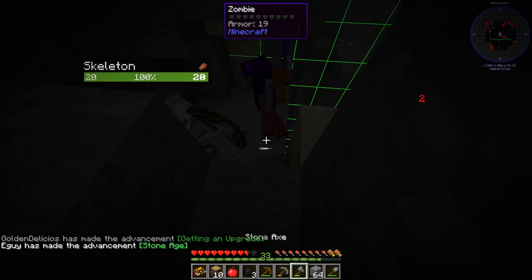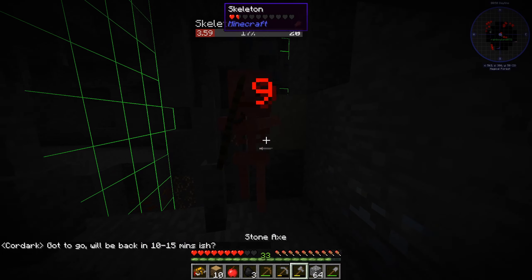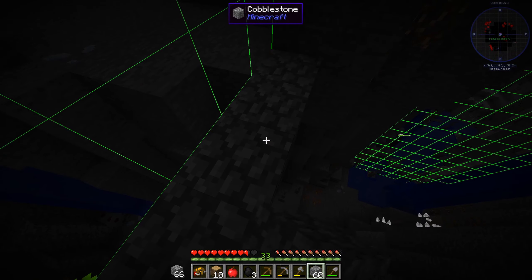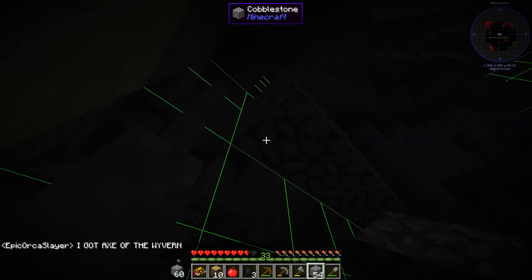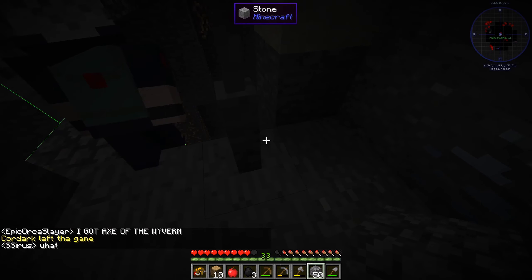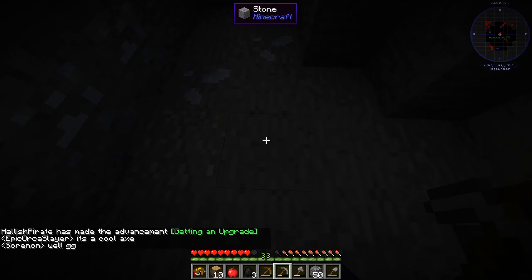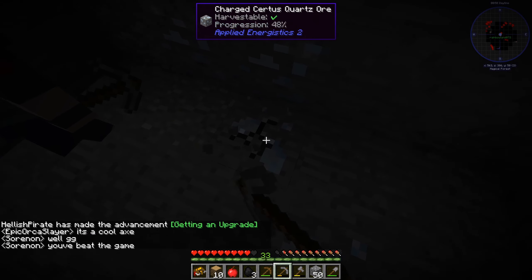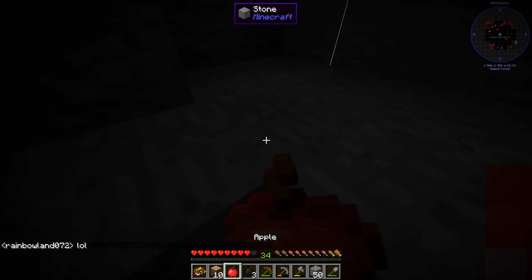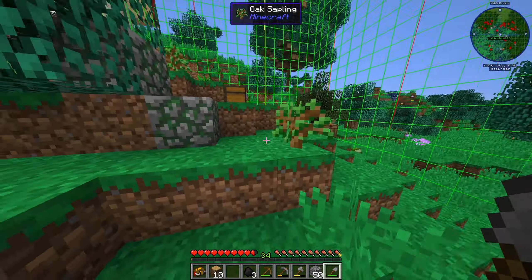Dealing with mobs shooting at me — need to block off this area. We're in 1.12 so the ravine mechanics are what they are. We do have water and there's some tin as well as some certus quartz down here. Let's go up and recoup, grab some torches, and we can probably check out more of that cave in the next episode.